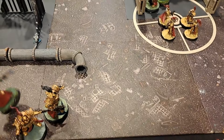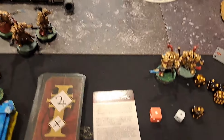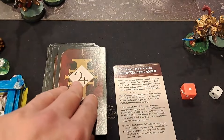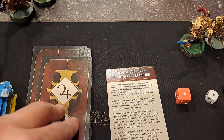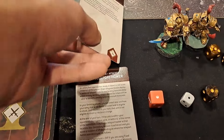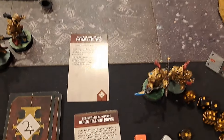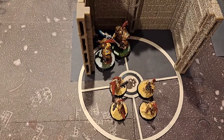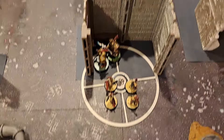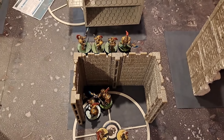For my turn draw: Deploy Teleport Homer and Overwhelming Force — kill things on objectives. I get 5 points for three objectives, giving me 15 points and bringing the score up to 20 to 18 for the Custodes.